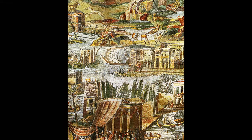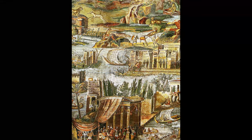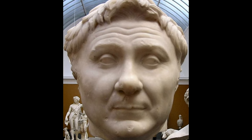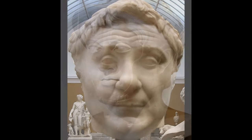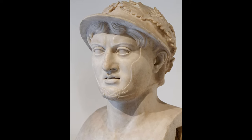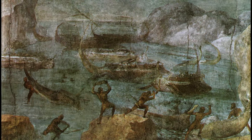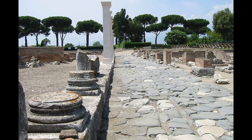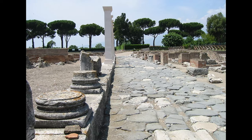It should also be noted that the Cursus Honorum was designed for men of senatorial rank, meaning that really only those at the top of Roman society had any real shot of following it. It was extremely rare and impressive for a man below senatorial rank to follow the Cursus Honorum, and those who were able to received the title Novus Homo, meaning 'new man.' Today we will discuss the main offices within the Cursus Honorum, and on Friday we will discuss the offices that were technically outside of it.